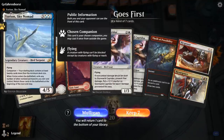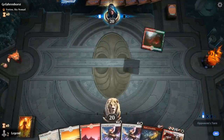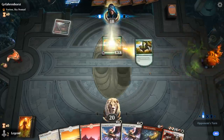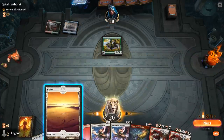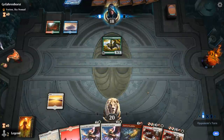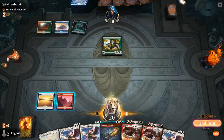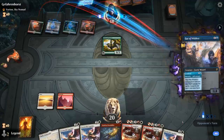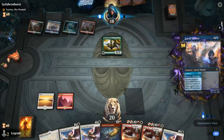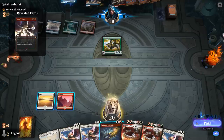We're on the draw facing a Ramp deck with Sarkhan. The hand is fine — we'll need to find a way to grow the Caprador, so a Storm's Wrath would be ideal. If the opponent is playing a version with Agent of Treachery, that's going to be pretty bad for us. I've got Capradors for days — I might discard one to Thrill since I don't think I'll have time to deploy all three.